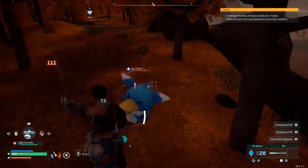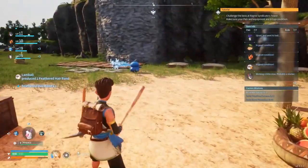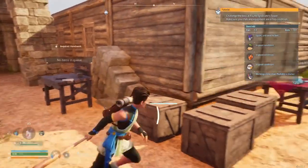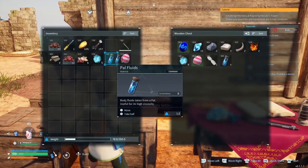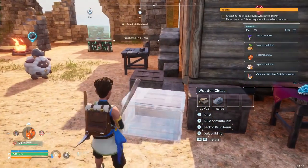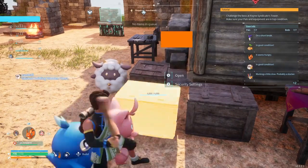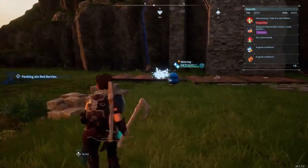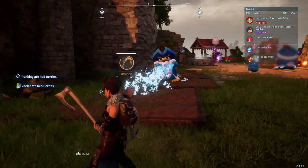Though capturing, leveling up, and fighting alongside PALs is a major and awesome part of the adventure, you'll likely spend much more time hanging out at the various bases you'll build. Just like most other survival games, you'll need to keep a steady stream of crafting materials flowing in, like wood, stone, and food. And the key to automating that process so you don't spend endless hours mind-numbingly chopping down trees and swatting rocks with a pickaxe is by making clever use of the PALs themselves. For example, farming could soak up lots of your time as you plant seeds, water your plots, and harvest the crops. But once you've captured some PALs and put them to work at your base, you can have them do it all for you.